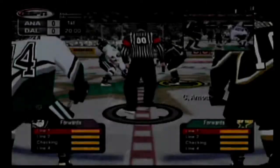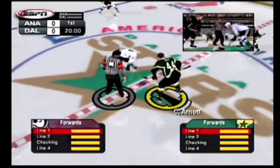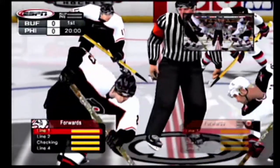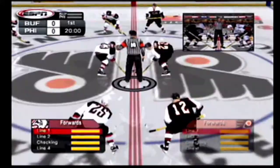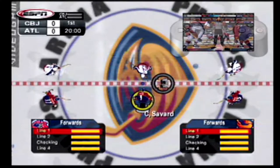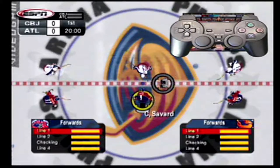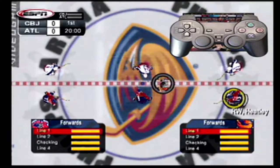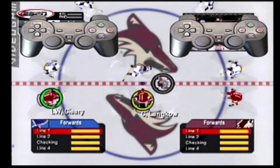All games begin with a face-off, so that's where we'll start. There are going to be times when it's crucial to keep possession of the puck, so make sure you know how to get it. Every face-off has you controlling the center by default, but if you'd rather let the CPU take the draw, use the square button to cycle through the lineup. This also works in co-op games, allowing the other player to take the draw.